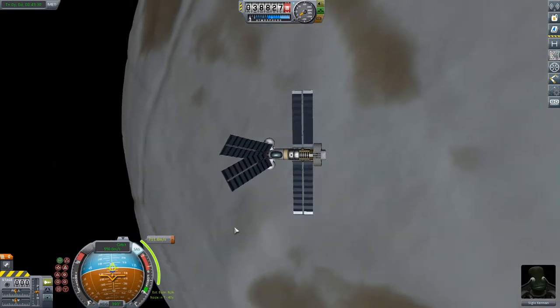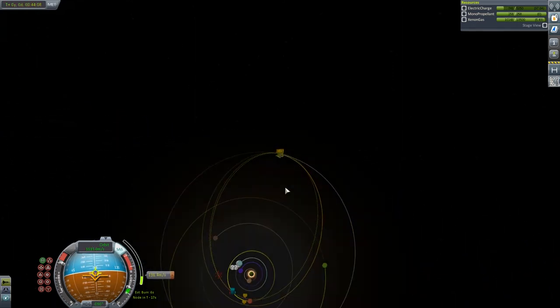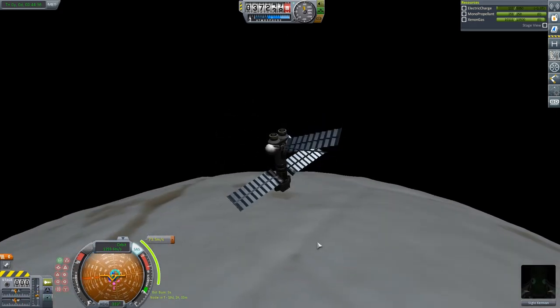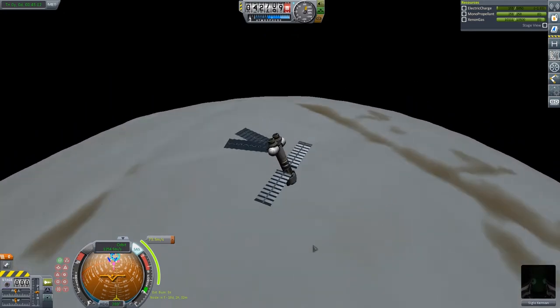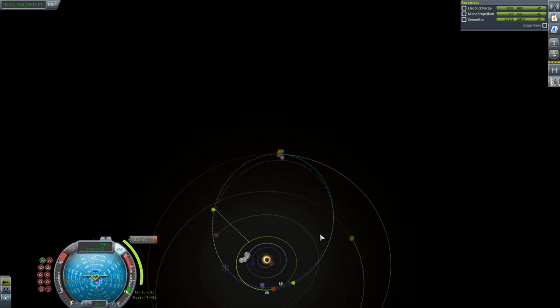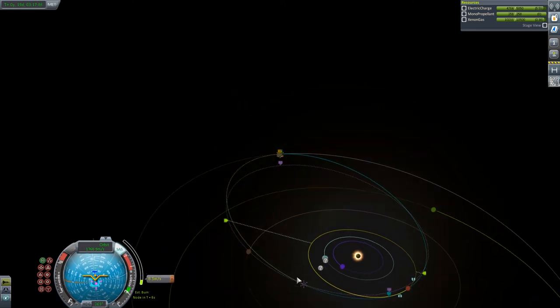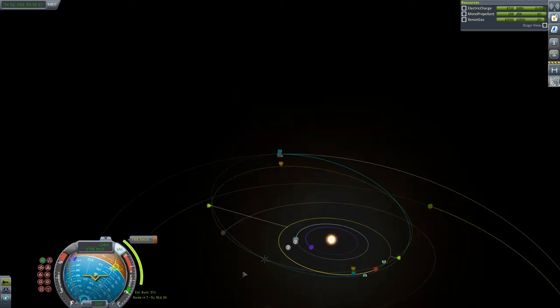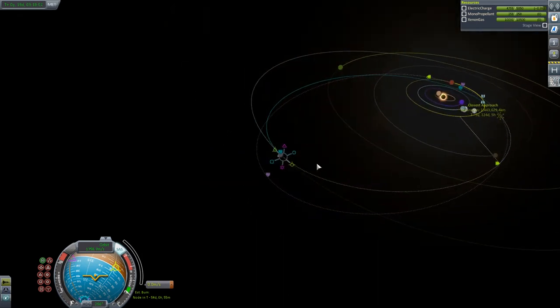Getting down to Juna, it turns out, is a bit of a palaver. We're going to make a total of three separate maneuver nodes. The first one is to leave Elu space - we need to get up and out of its sphere of influence so we can start thinking about how we're going to get down. It's quite hard to predict your orbit when you are inside another sphere of influence, so I wait until I'm outside. Then I make a small radial correction that corrects the missed timing of my launch.